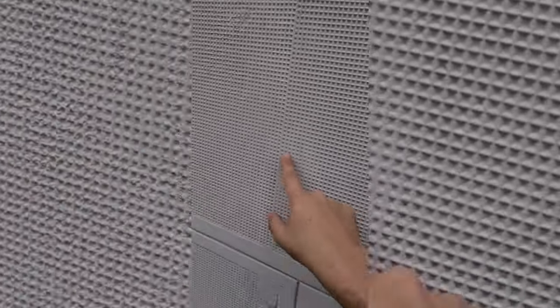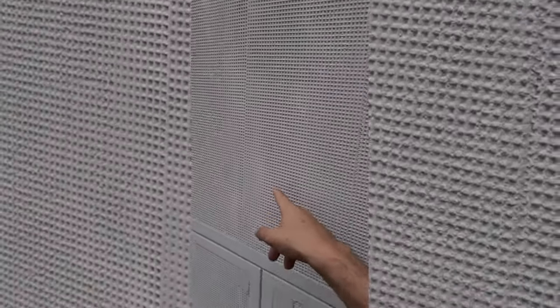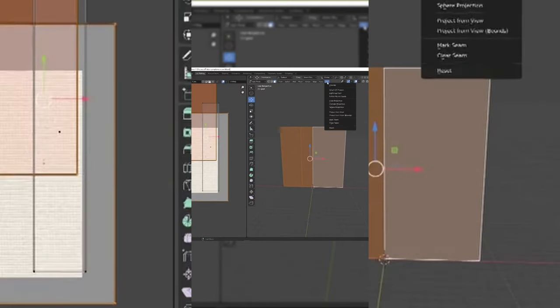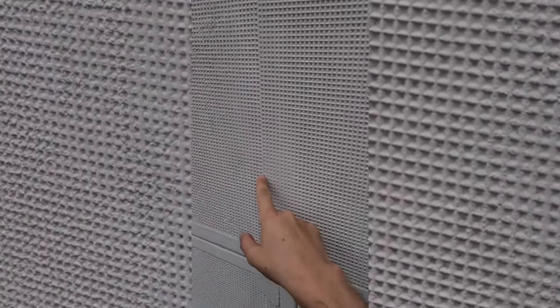Whoever modeled this did not do a very good job — these UVs are a mess. I'll show you how to UV properly using Blender. Here in Blender these UVs don't match up, so I'm going to teach you how to fix that. I'm going to select all the panels then go to UV and use cube projection. After doing this we have very nice UVs — it's all tiled and textured perfectly. This is how you fix your UVs. I hope that developer can take some notes and fix their model.